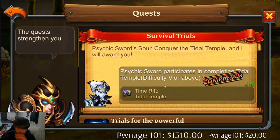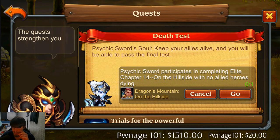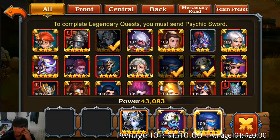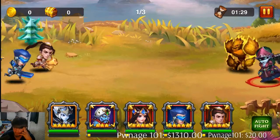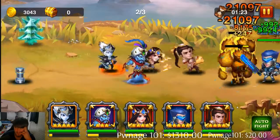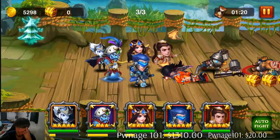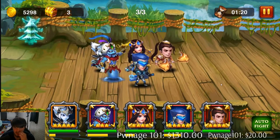We'll back out of there. Quest - kabam, we got that. Psychic Sword participates in completing that with no heroes dying. That's basically easy - no heroes dying. We can use whatever heroes we have at 109 and just one-tap everything. That was pretty hard, I would say. Very challenging right there.